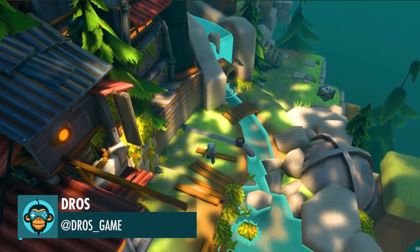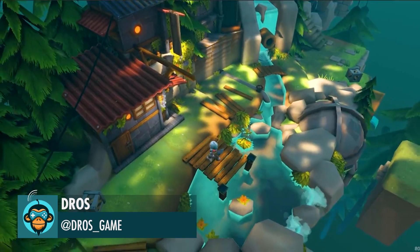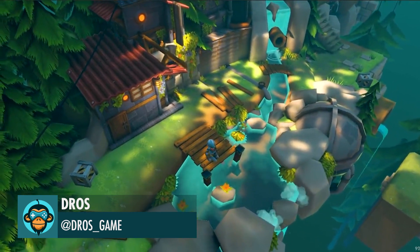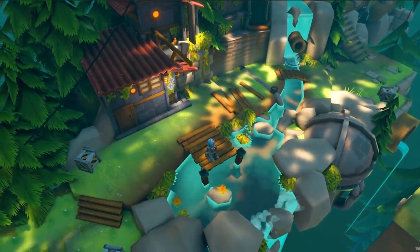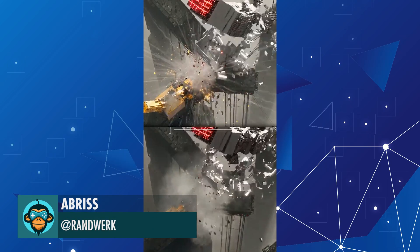The Town of Naimo by Dross, the Kickstarter link is below. Top is the new effect, bottom is the old by Abriss.